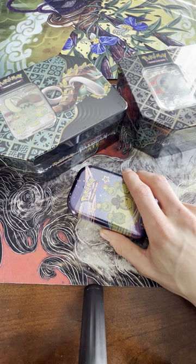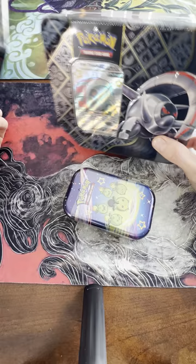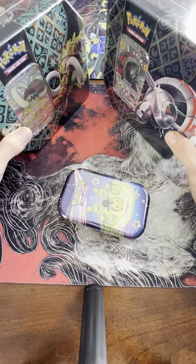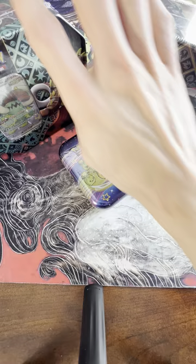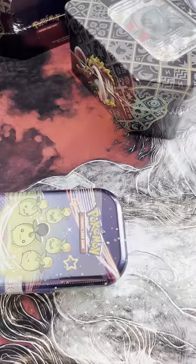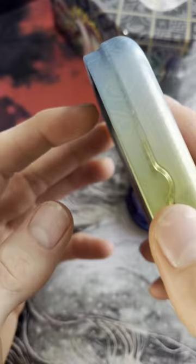So I sold some Magic and exchanged it for some Paldean Fates tins. They're like 30 bucks a piece, so MSRP, and there's five packs in each. The LGS also had a box collection with Fuecoco and its final evolution, which had eight or ten packs for $50. I had $65 store credit but couldn't combo with that box, so I bought two tins to make 10 packs and still had $10 left for a little mini tin with two packs. Let's get right into it — I'm going to start with the mini tin. I'm just excited to get something good and don't want a crappy video.